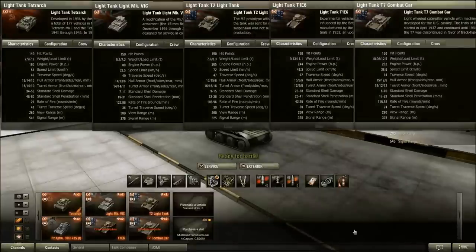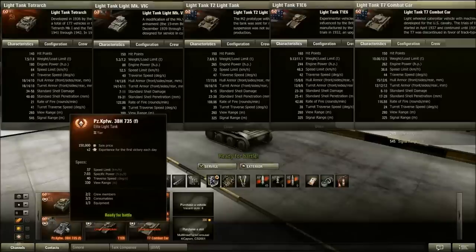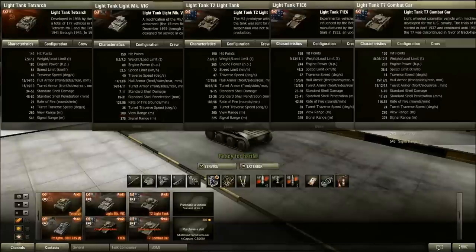I am not going to be comparing it against the PZ-38H, because as I mentioned in its review, it plays like a heavy tank. So I'm going to be comparing it against the Vickers Light Mk6C, which is probably its direct competitor — also a Vickers tank, also manufactured around the same time. I'm also comparing it with the T2 Light, probably my favourite Tier 2 premium tank, the T1E6, which was another free tank given out, and the T7 Combat Car, yet another free tank that was given out.